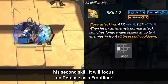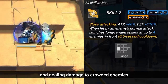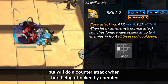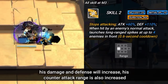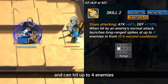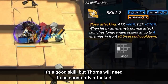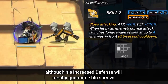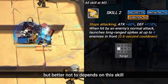His second skill focuses on defense as a frontliner and dealing damage to crowded enemies. Thorns will stop doing normal attacks but will do a counter attack when he's being attacked by enemies. His damage and defense will increase, his counter attack range is also increased, and can hit up to 4 enemies. It's a good skill, but Thorns will need to be constantly attacked, although his increased defense will mostly guarantee his survival.